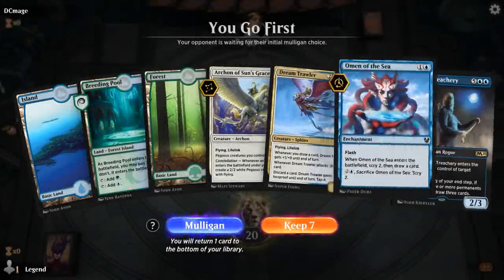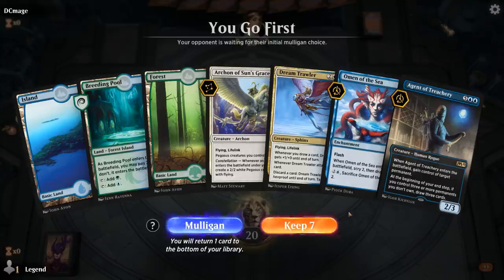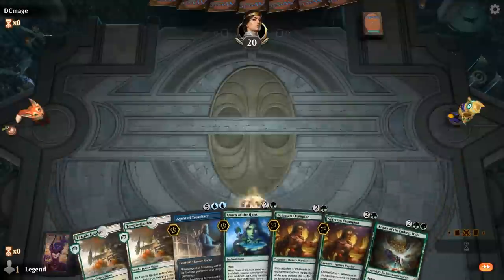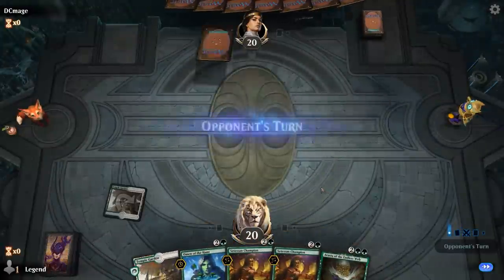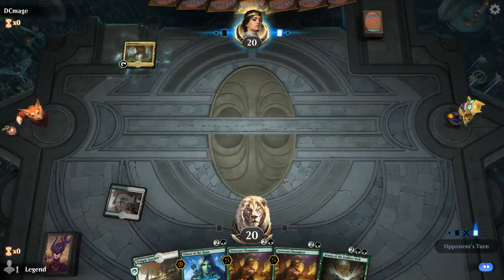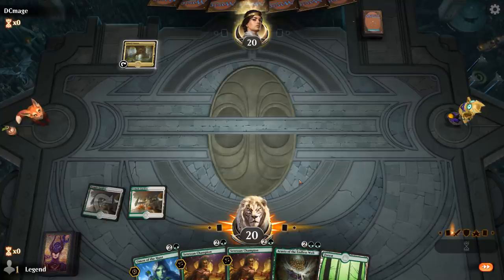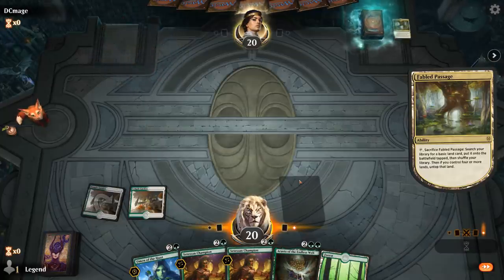We're on the play with a few too many expensive cards — Dream Trawler, Agent, no white mana — so this hand is pretty awkward and worthy of a mulligan. The next hand could work out fine if we pick up a third land. We'll be able to play Champion and then maybe an Omen to find blue mana.